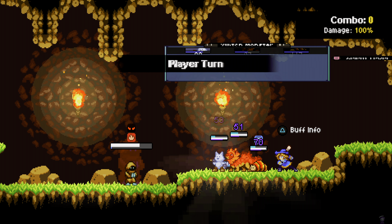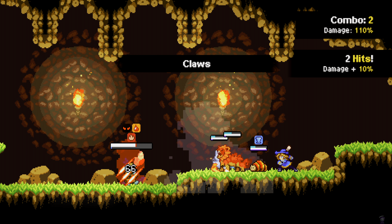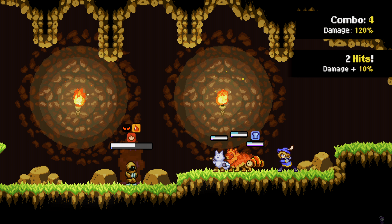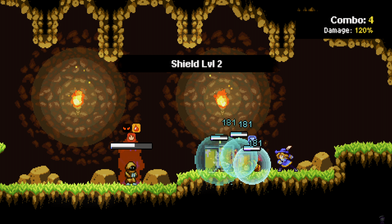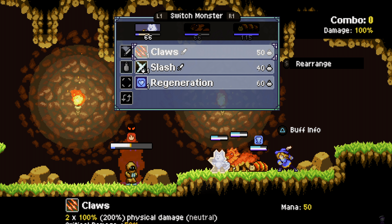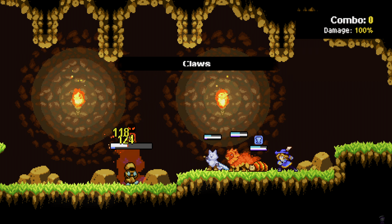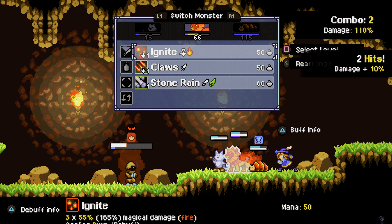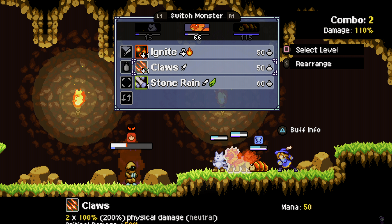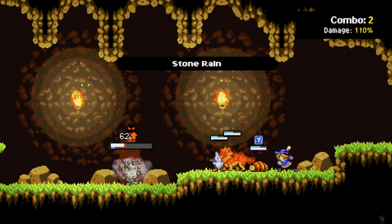Fiery punch level 2. That claw didn't even do anything. But he's halfway down, and we're halfway up. Shields. This claw seems to do more damage. Earth — oh okay, he's weak to earth. Right? Is that earth? Yeah, I think it is.